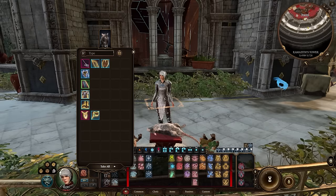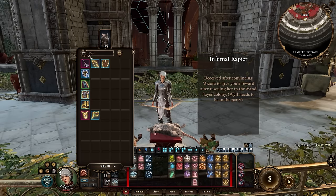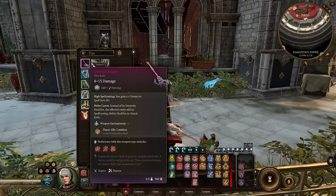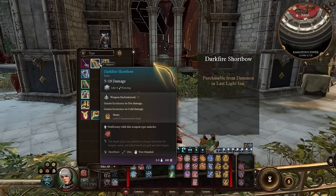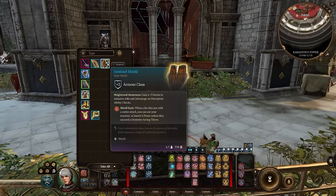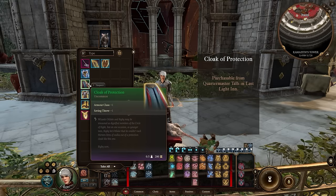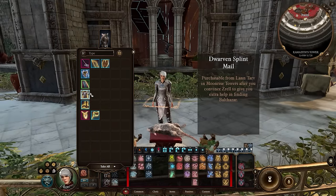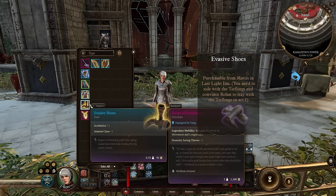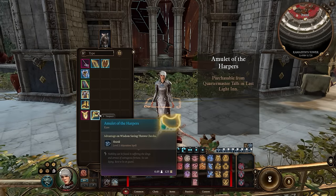Now on to Act 2. Starting with weapons, the Infernal Rapier increases our spell save DC and gives us a decent melee option if we find ourselves in melee range. The Darkfire Shortbow grants additional resistances as well as access to the Haste spell for free. The Sentinel Shield can help us raise our initiative significantly. The Fistbreaker Helm increases our spell save DC by 1. The Cloak of Protection increases our AC. The Dwarven Splint Mail raises our Constitution, giving us better concentration saving throws. The Evasive Shoes raise our AC. The Spell Crux Amulet helps with Spell Slot Management. And finally, the Amulet of the Harpers is always a decent defensive option.